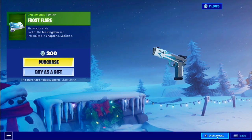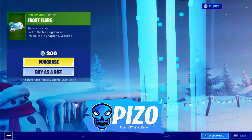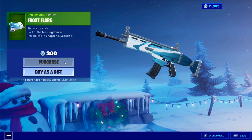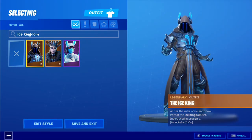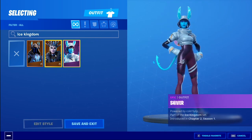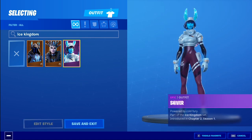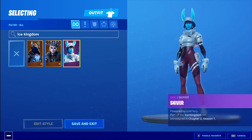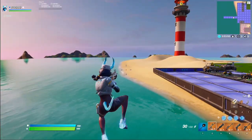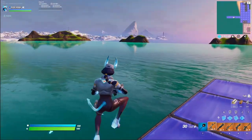Is this from the Frozen Legends pack? I'm trying to think of what exactly this pack is from. But if you like to use me as your supporter code, that's Piz Zero — P-I-Z zero. Yes, so these are the three that are part of the Ice Kingdom set. Since Shiver is the most recent of the three, we'll use her for the gameplay. The Frost Flare weapon wrap looks really good.